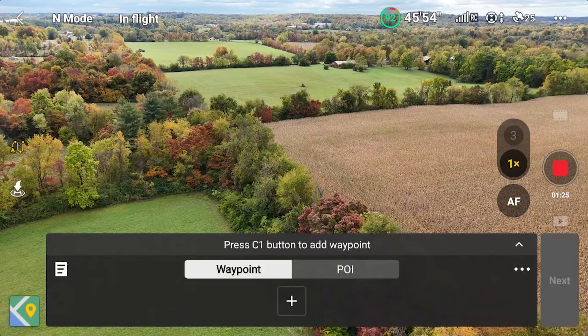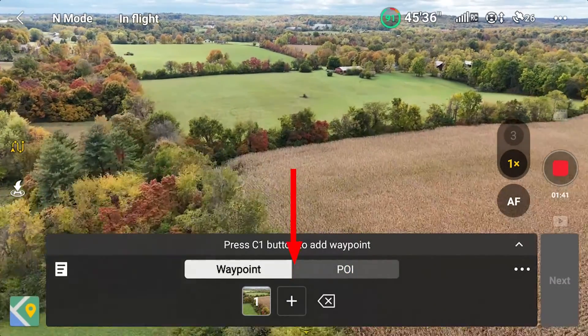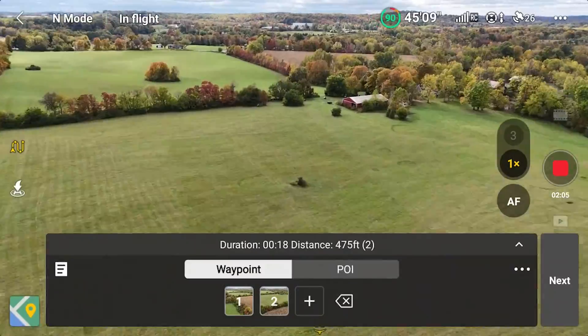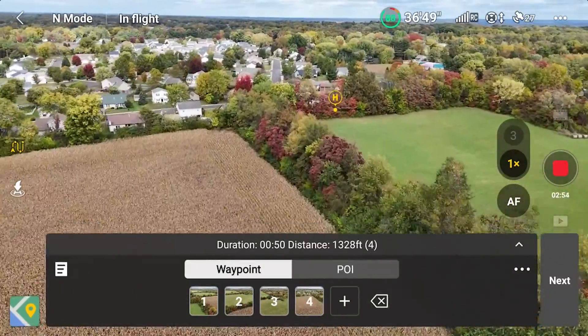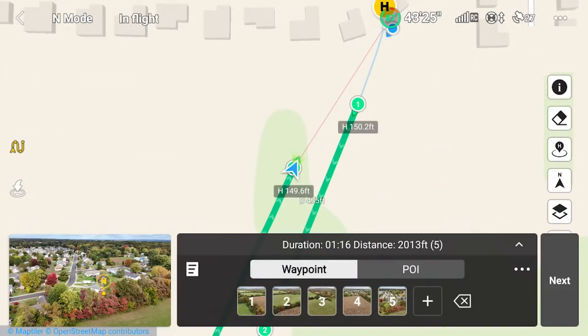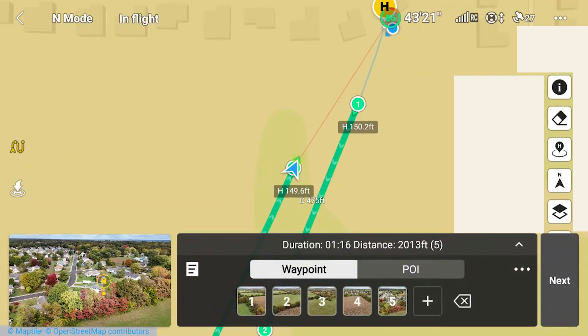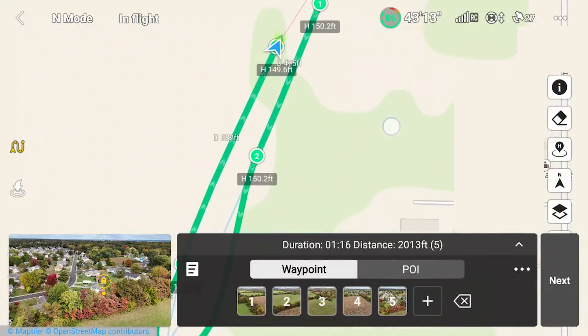Tap on the left arrow so that we can add our first waypoint by tapping on plus. Since this is a simple mission, I won't edit the individual waypoint settings — we'll fly ahead and add more waypoints. Tap on the map icon to see your waypoints. My last waypoint is close to my first waypoint.